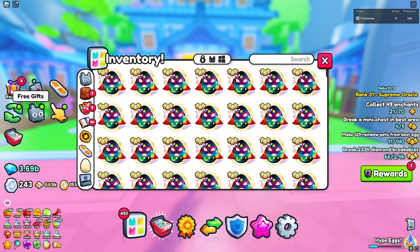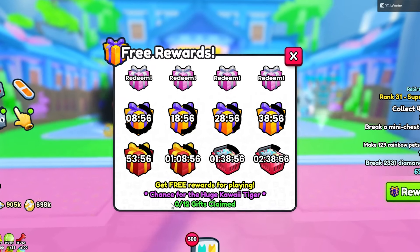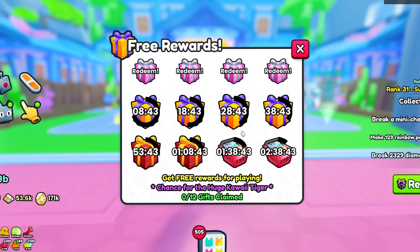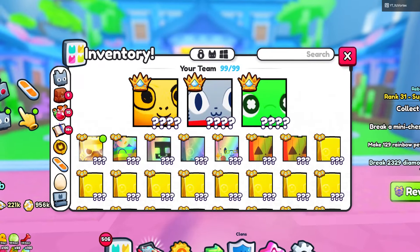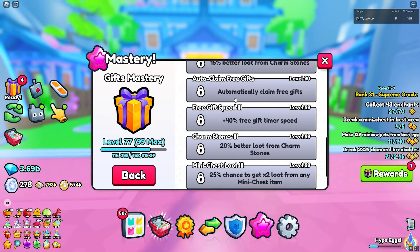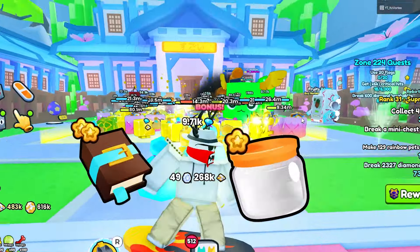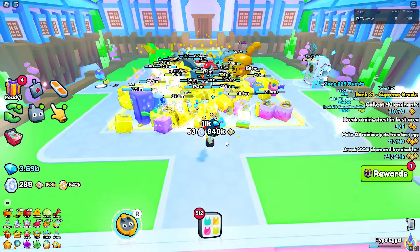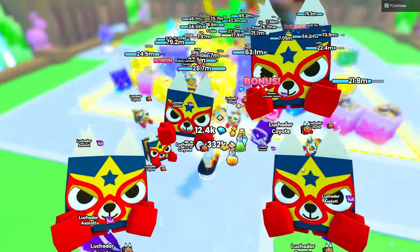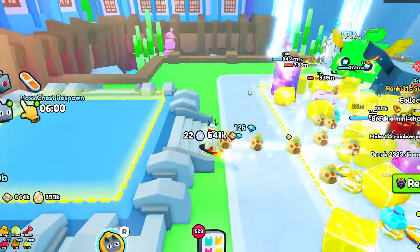Let's open up some of the Luchador eggs and see what we can get. Also inside the free gifts — and I don't think this was even mentioned — they went ahead and added a chance to get the Huge Kawaii Tiger. If you don't have the gifts mastery maxed out, you definitely should, because at level nine you can automatically claim gifts, which helps increase your chances of getting that huge pet.